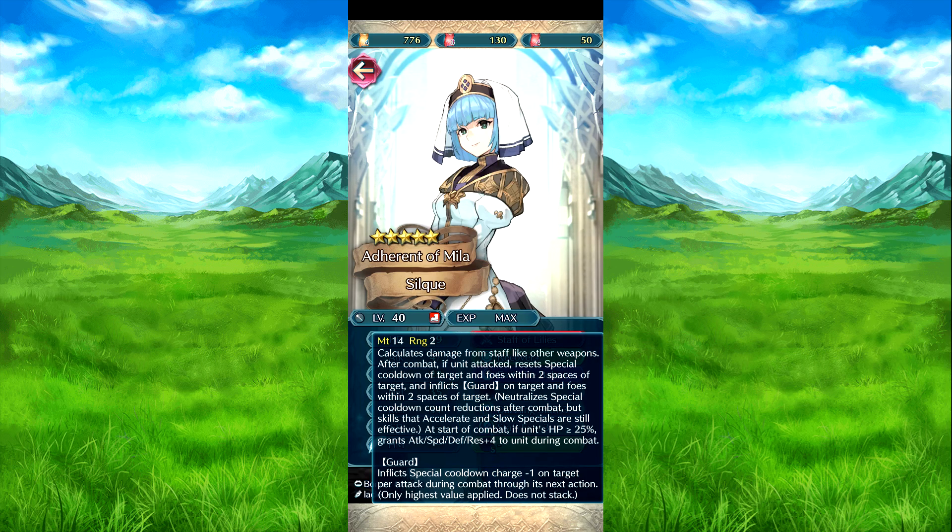Soak Staff of Litties — it's a new weapon by the way. Calculate stop — not much like any inner weapon from a staff. After combat, if she attacks, inflict colon confine on target affecting two spaces of the target. Then fix guard on that target affecting two spaces of the target. And it, which is a new device, is effective colon confine — reduction in combat. But skills like accelerate and slow special are still effective. At the start of combat, if HP is 25% or above, attack defense res plus stat forward during combat. I believe for support, her refining effect is more support so it just provides healing from stuff.